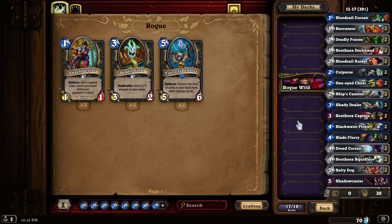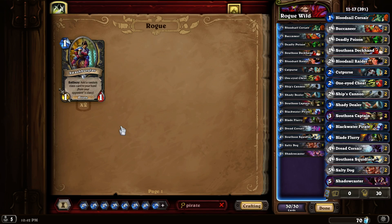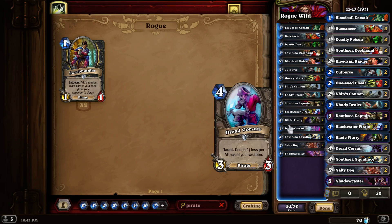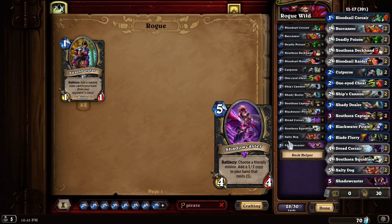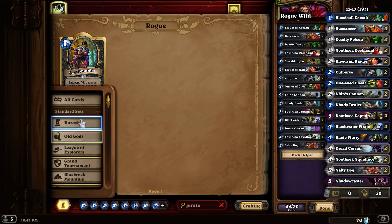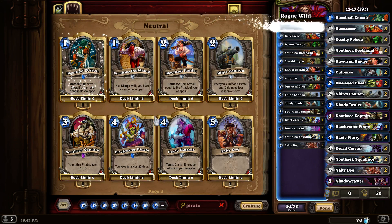Let's start with the pirate pool in rogue wild. It's just these two pirate slots, so what would I want to take out to add a pirate? The Cutpurse or the Blade Flurry? We'll get rid of the Blade Flurry to start with because it's been nerfed, and also the Shadow Step. We'll get rid of that too. Now when we look at all cards with pirates involved, I have one more I can stick in there and that's it.